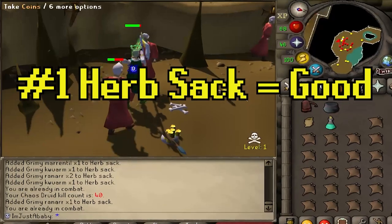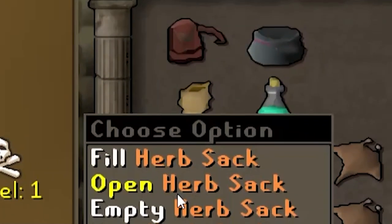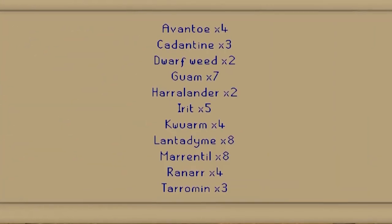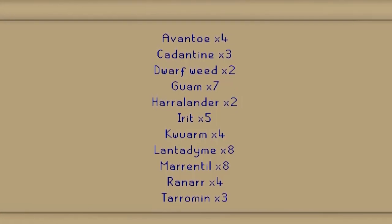Let's get into it. Tip number one is going to have to be letting you know that the herb sack is not completely useless on here. Once you buy your herb sack, right-click it and click open, and it will automatically pick up any herbs dropped by NPCs. This tip is mainly for rogues and irons, considering regular accounts don't really have a need to hoard herbs, but I reckon we have plenty of each buzzing around the server for this tip to be worth putting in the video.